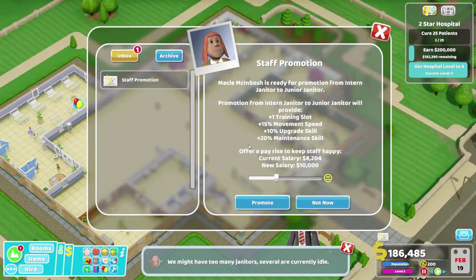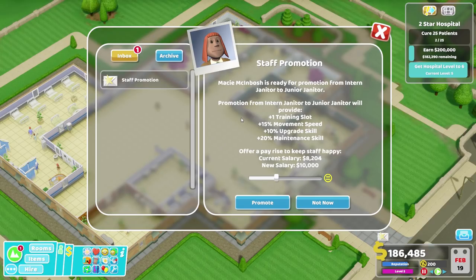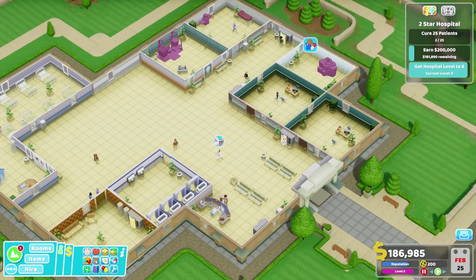We might have too many janitors - no, hogswash, we've got just enough. Maki Makinbosh is ready for promotion from intern janitor to junior janitor. Promotion will provide plus one training slot, plus 15% movement speed, 10% upgrading skill, and 20% maintenance skill. Offer a pay rise to keep the staff happy. Yes, here you go - get another bit of a pay rise. I'm going to give them an extra special high one. Just getting the promotion at all gives them bonuses - you don't need to train them any further. Those are just straight up bonuses. Later on we'll need to train them in something before they can gain a level and be promoted.